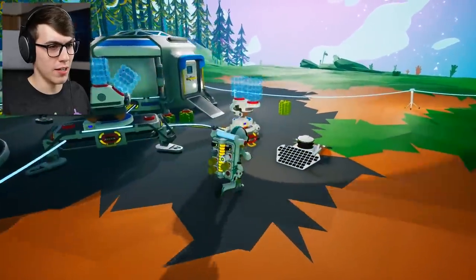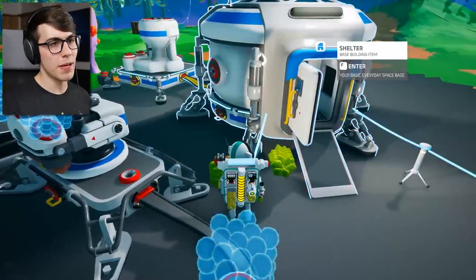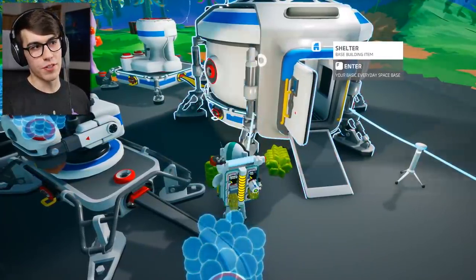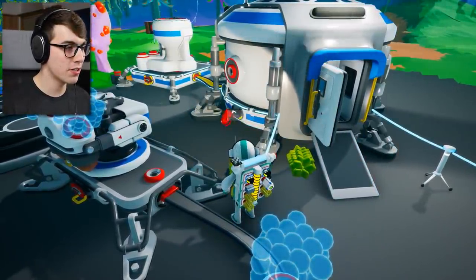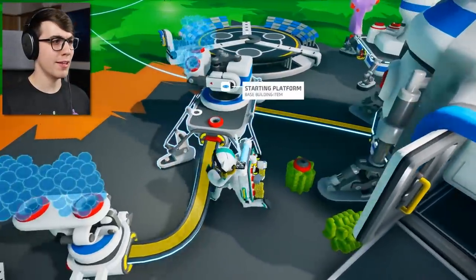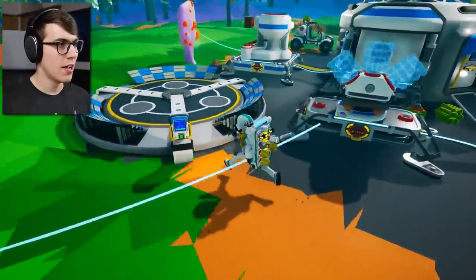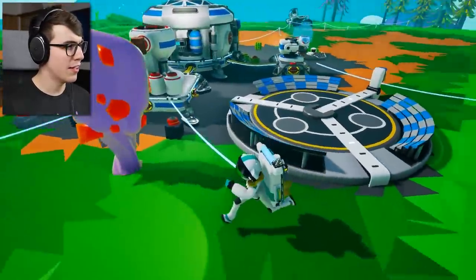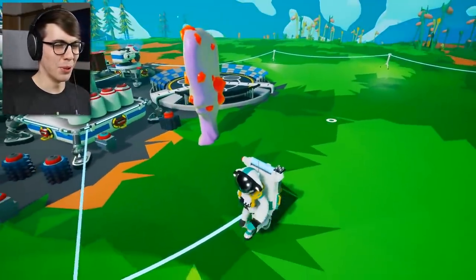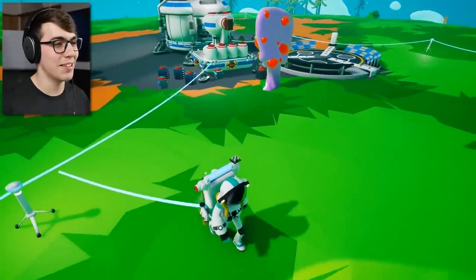I only put about an hour or so into this game earlier, but I found something really cool and I know what we're gonna do today. I really like the way base building works in this game. You start off with this shelter right here, you got these little plugs, and you build platforms and plug them in, and then they get power. And then you can build stuff. So I got a medium printer here and a small printer over here. And I also accidentally planted this toxic plant that I found in the caves.